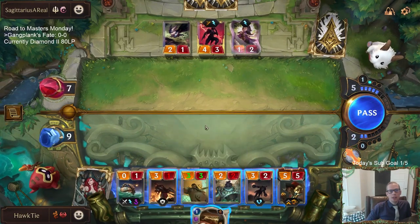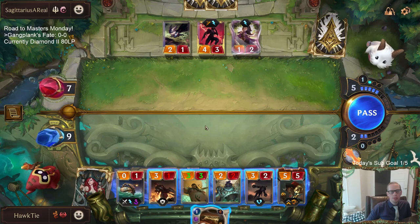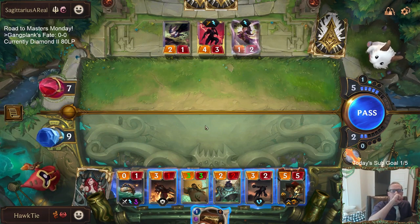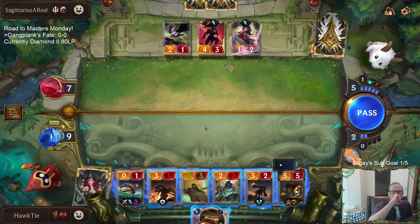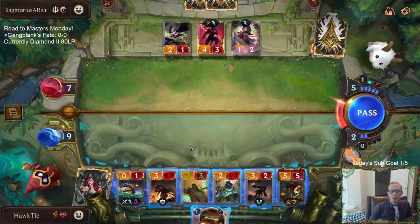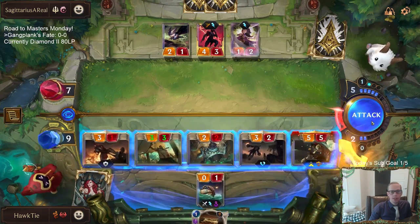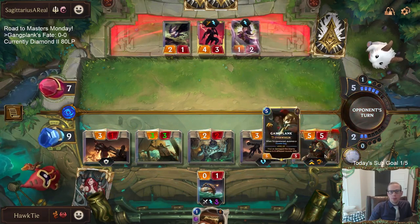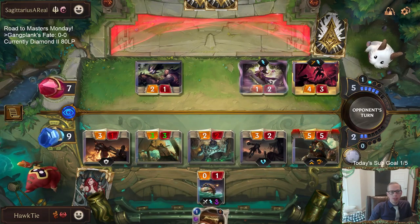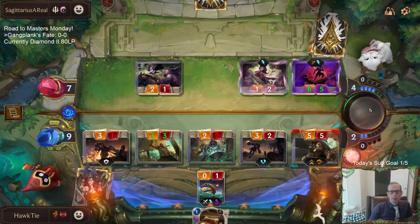If I Parlay either one of their units that it would normally kill - I think they're holding another Sharpsight or Twin Disciplines. So if I do that they just save it and then the Parlay doesn't do any damage. If I attack out they could use one of those to kill Gangplank. I'd like to just Parlay after attackers - but the problem is they could kill Gangplank in combat and then we don't get to Parlay. There's the Sharpsight and them killing the Gangplank in combat - that's the issue.